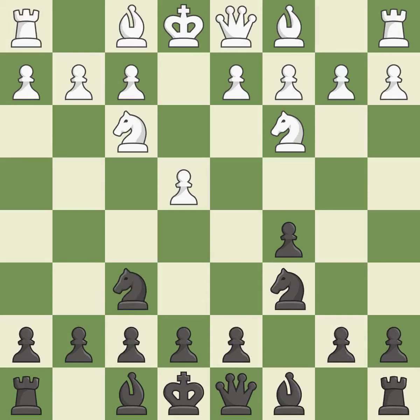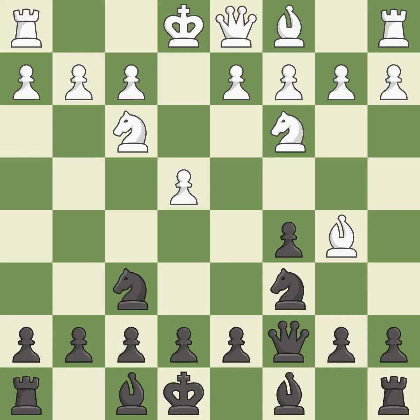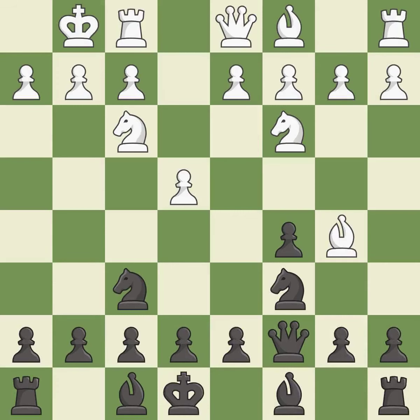This activates a knight by developing it off of its starting square. This develops a bishop off its starting square, getting it into the action. This activates a queen by developing it off of its starting square. Castling gets the king to a safer square, out of the center of the board, while also developing a rook. Castling kingside tends to be safer because the king is further from the center.